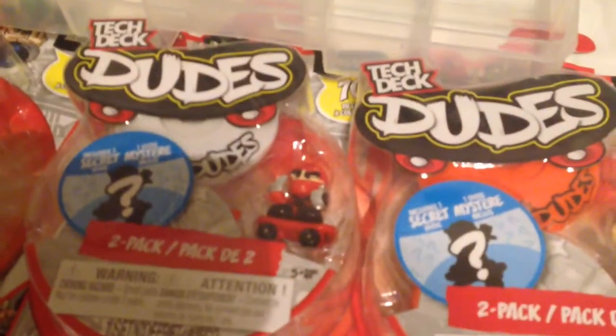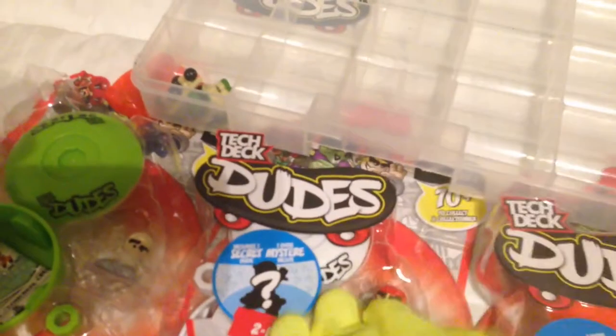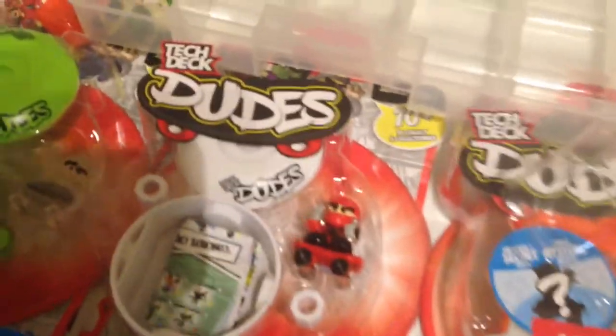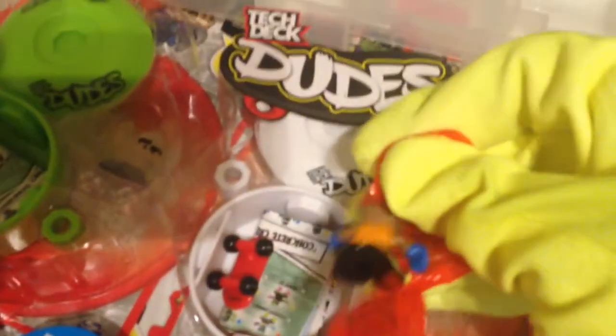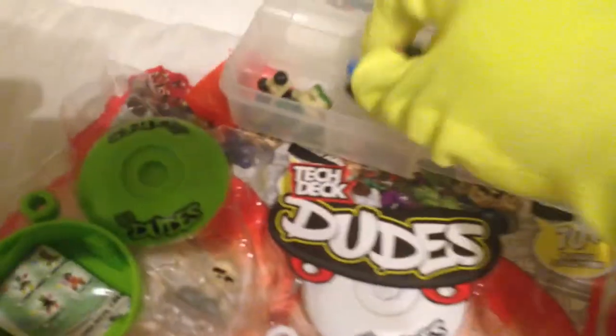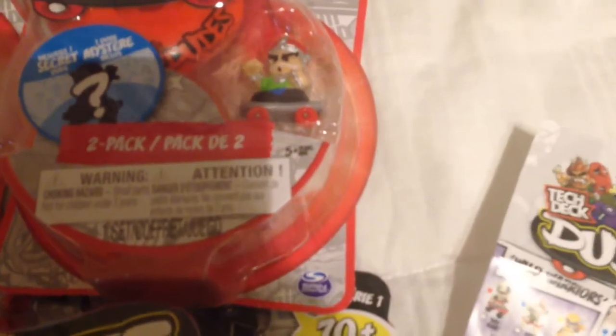Take those two packs and put them in here. Now the next pack, the second pack, comes with Slicer — you get visible Slicer in the pack. And you get the guy with the hammer hat, the king fella — his name is Prince Pop.